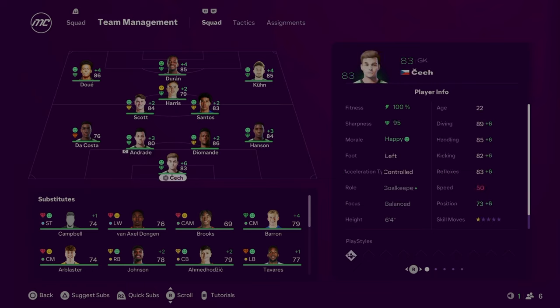This is the team going into Season 7. Cech in goal, Hansen, Diamande, Andrade, and Da Costa across the back. Alex Scott alongside Santos in midfield with Harris in front. Up top: Duran, Kuhn, and Due on the left. The bench is thin in terms of ratings — I'm essentially gambling on the main team staying fit. Nevertheless, this front three and the midfield duo are high-rated talents. The backline is solid. Let's crack on with Season 7.